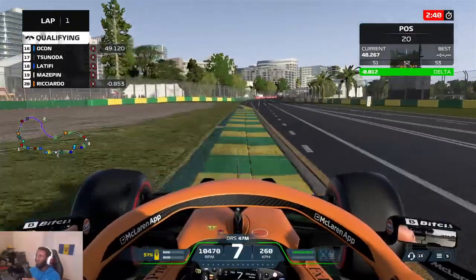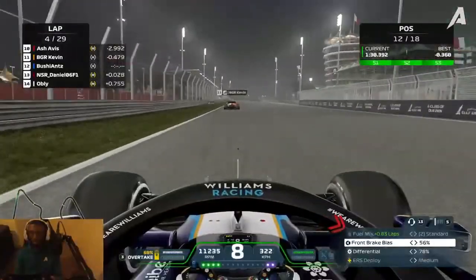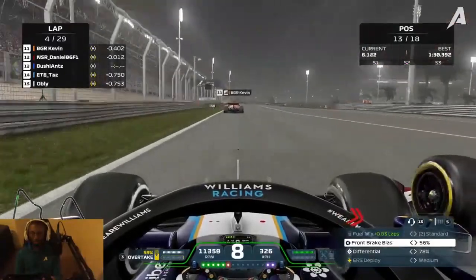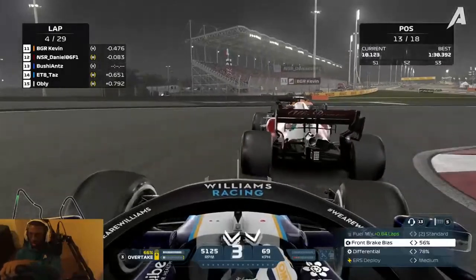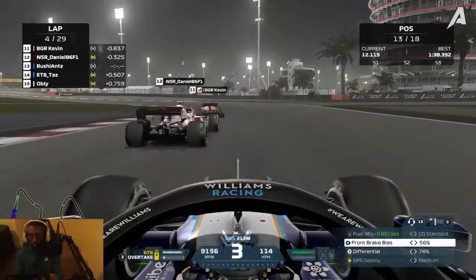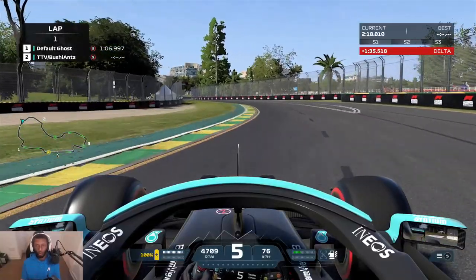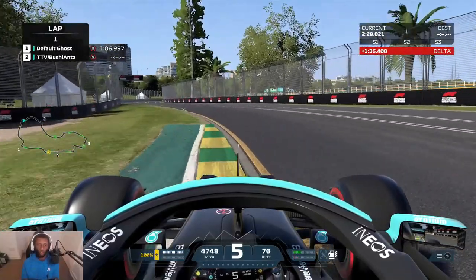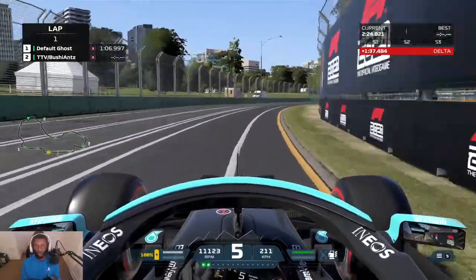Here are some tips that will help you when it comes to learning no traction control. The way the car interacts with the curbs on F1 2021 is a lot more realistic than F1 2020 — not 100% realistic of course, but it's getting there — meaning you need to know which curbs you can and cannot take. The best way to learn this is to either watch my track guides, which there'll be a link in the description, or just go out there and practice yourself.